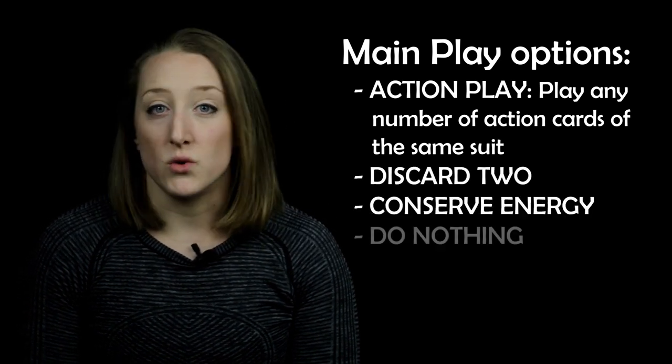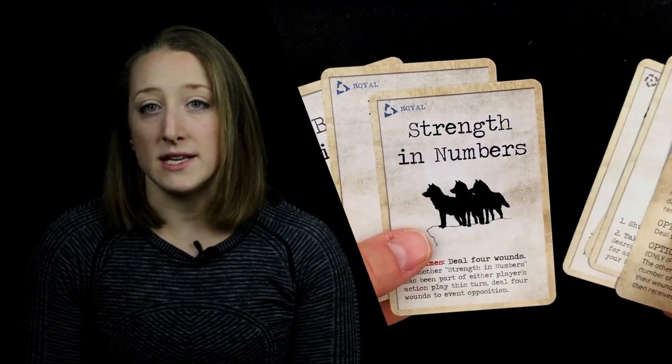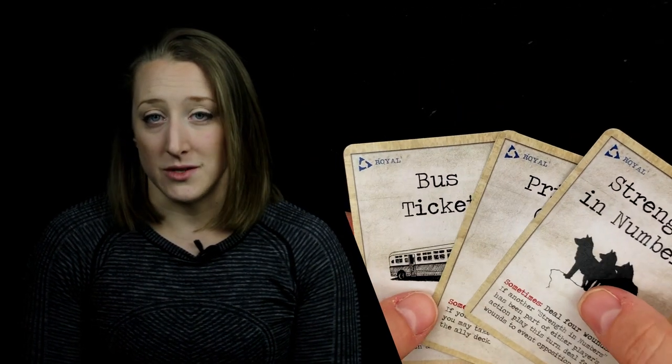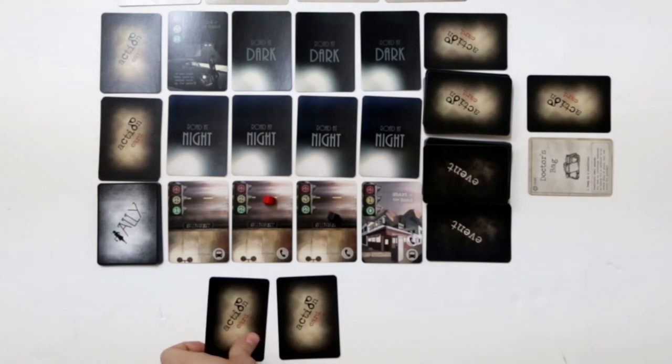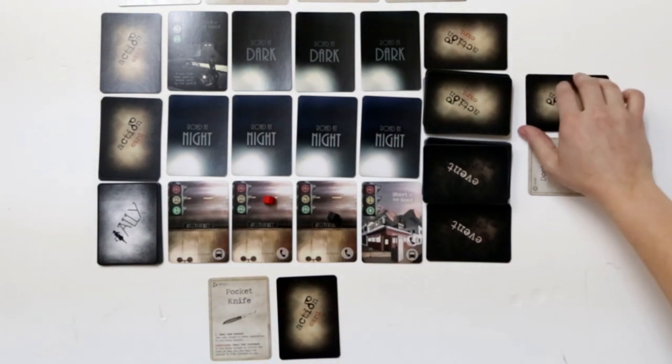After the event draw, players have the opportunity to discuss and respond to the situation with action cards. Players normally have a hand of seven action cards, and each have four options during the main play phase: make an action play, discard up to two cards, conserve energy with one card, or do nothing. Every action card has a suit in the upper-left corner. If you choose to make an action play, you can play as many cards of the same suit as you like, face down, in the order you'd like them executed. If a player chooses to conserve energy, they place one card in the designated spot above the board face up — that card can be drawn by either player during the draw phase, or four conserved energy cards can be redeemed for extra healing or extra movement. Both players have an opportunity to make a main play on every turn, but the turn player must decide first. If both players make an action play, action cards are revealed and processed in alternating order, starting with the first card of the turn player.